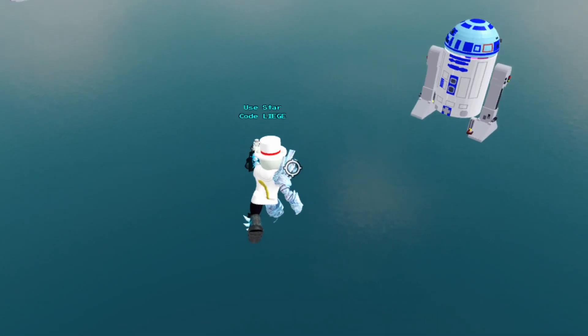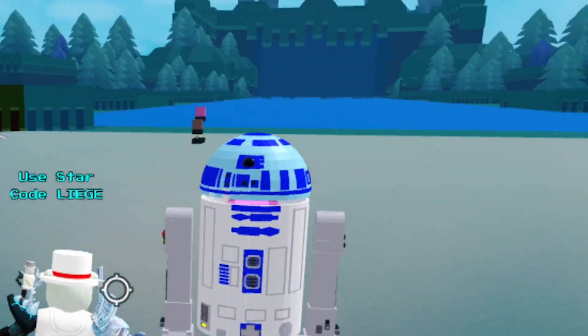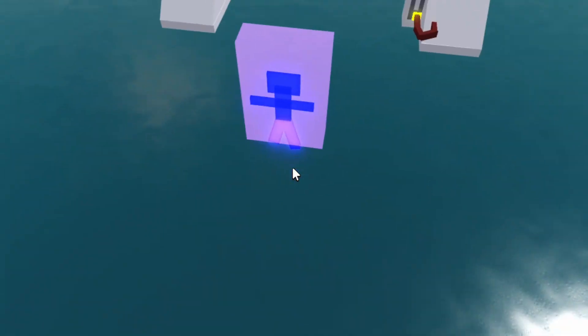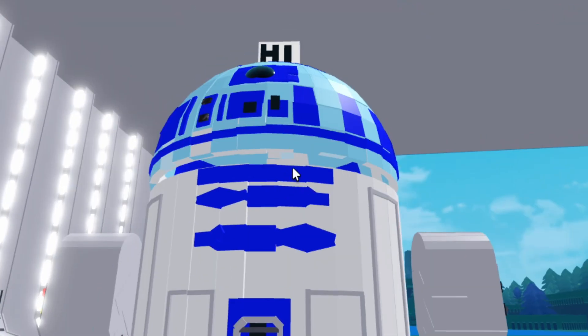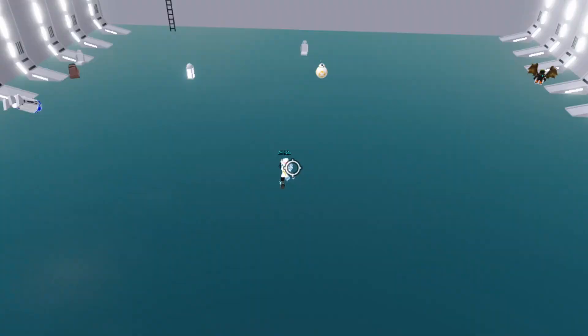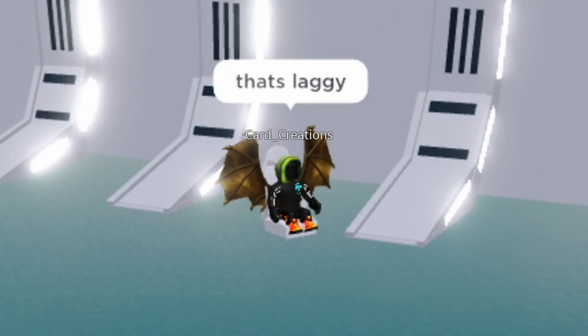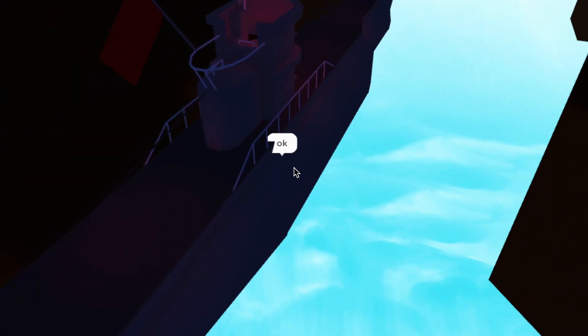He means BB8 and R2D2 — I think I'm saying the names right. Look at this — it's extending out! That's cool, it's like a hologram, like a projection. Wow, then this thing rotates — it's like a chat that appears above it, very awesome. This thing also rotates a little bit. The whole thing is very laggy though.